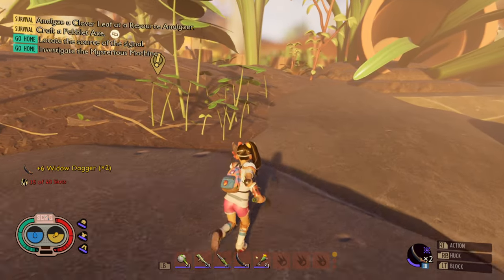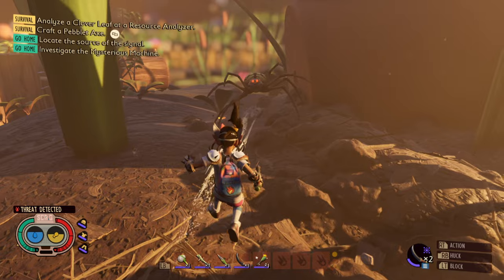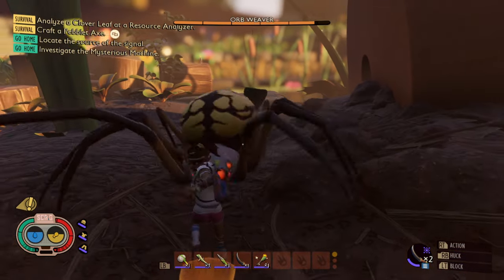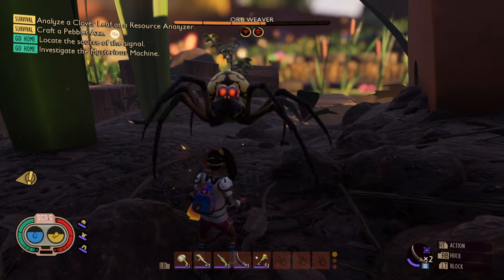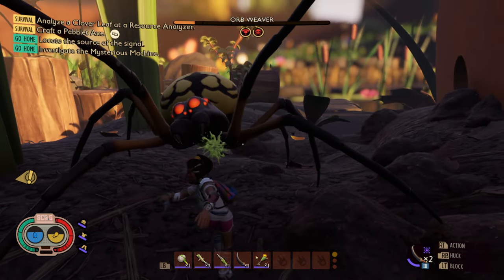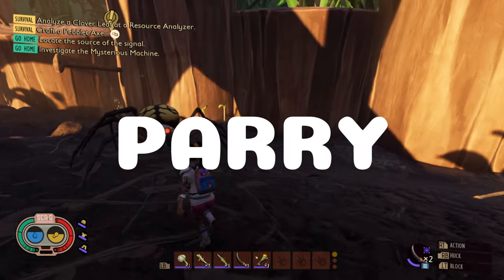And like armor, weapons also have certain effects as well. Now you might feel a bit more confident to take on the world of Grounded, but I have one last tip and I cannot stress this enough: Learn. To. Parry.